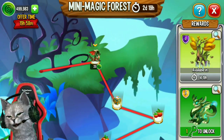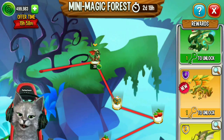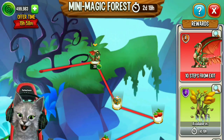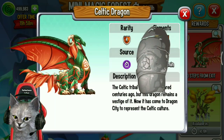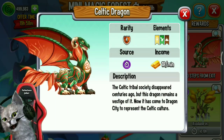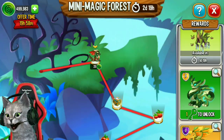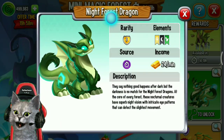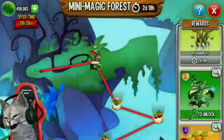In this event, there are 5 dragons that you can get. The first dragon is Celtic Dragon — it's a rare dragon with 3 elements like nature and earth. The second dragon is Night Forest Dragon, an epic dragon with 3 elements like dark and nature.